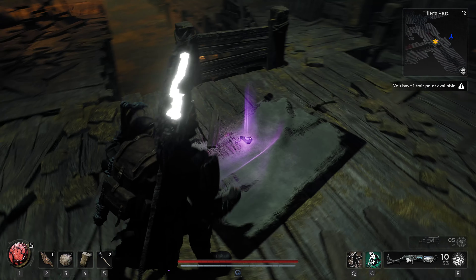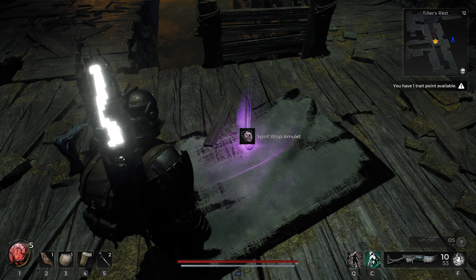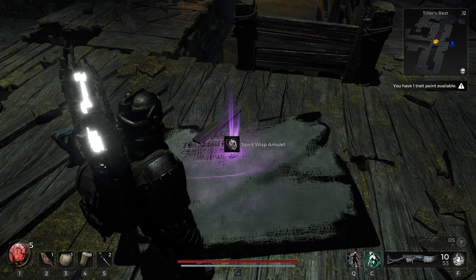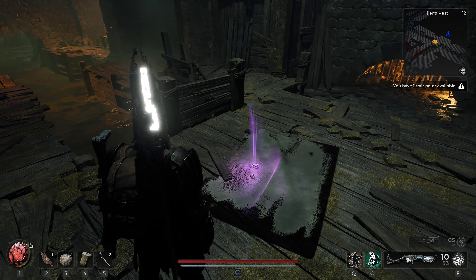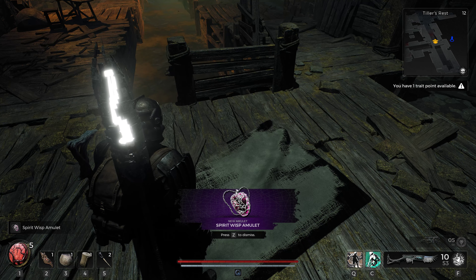This amulet is obtained by completing the Man in the Sewers quest. Players can exchange the Spirit Wisp amulet for the Outcast Ring with the Man in the Sewers. I wouldn't say this is a good amulet, but it will be useful for those who plan to collect all the amulets in the game.